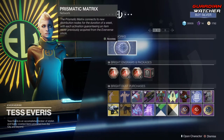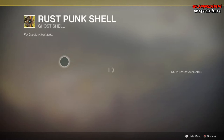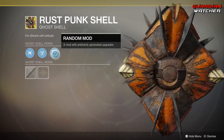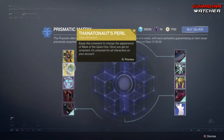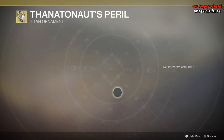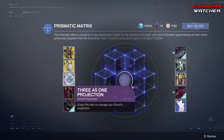Starting with the Prismatic Matrix, we have the Rust Punk Shell. This comes with Treasure Hunter, Omni Telemetry, and a random mod that actually looks pretty cool. Then we have an ornament for Mask of the Quiet One — unfortunately I cannot see it clearly. Then we have the Three as One Projection.